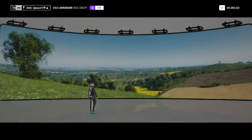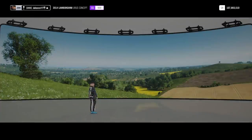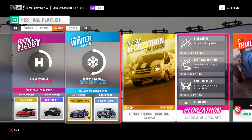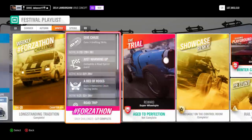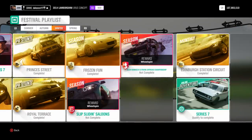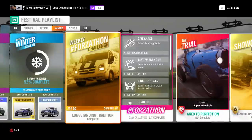Today we're going to be talking about the fastest way that you can get this car through the festival playlist. As shown on screen, if you go to your festival playlist, you'll see that you only have to get 50% of winter's playlist to get the RTR Mustang for free. You unlock progression through the season as you complete challenges such as the Forzathons, the trials, the events, PR stunts, and such.